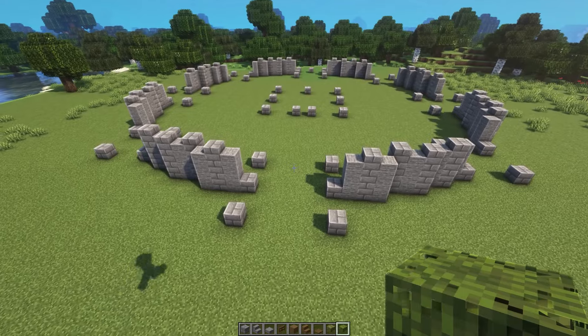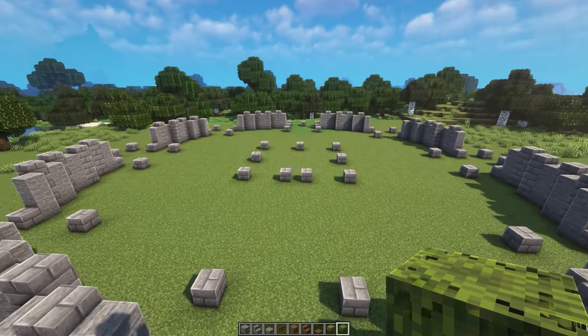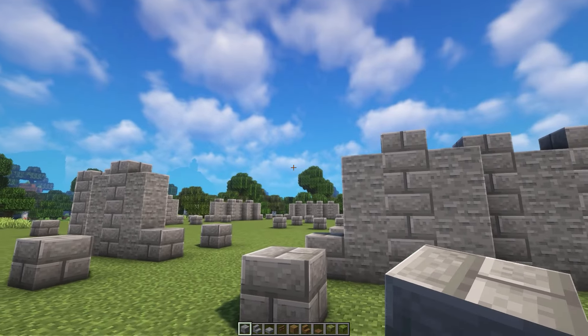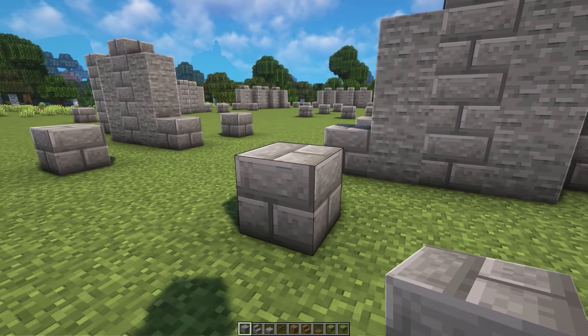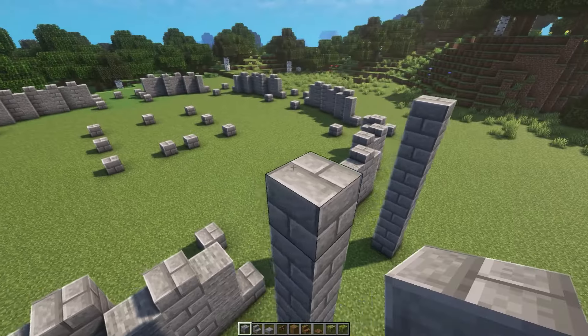Now we're going to be moving on to our front gatehouse. This is the one where we left out the blocks on the front and back side, in line with these two blocks of the central base. The first thing we're going to be doing is raising up all of these pillars to be seven blocks high in total, or adding an additional six on top. So one, two, three, four, five, six, seven. Then we're going to do this to all of the pillars.